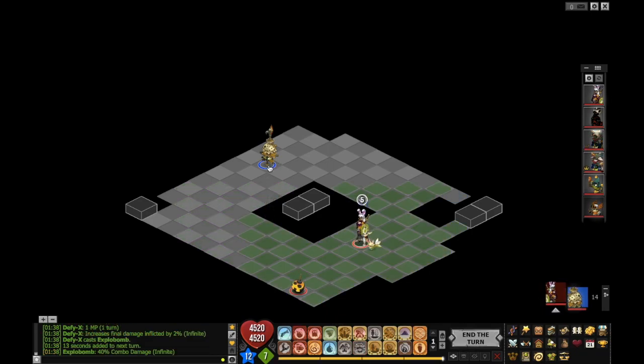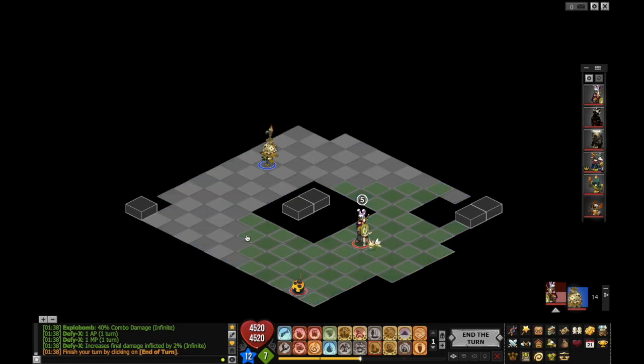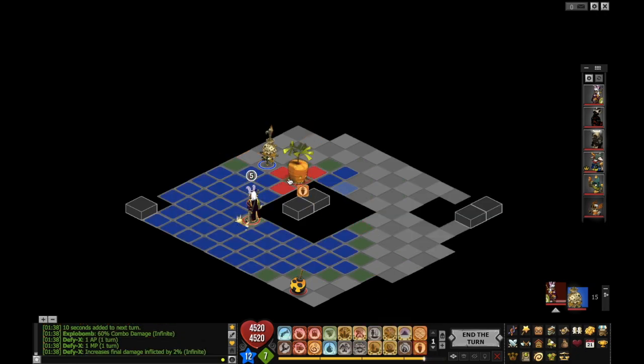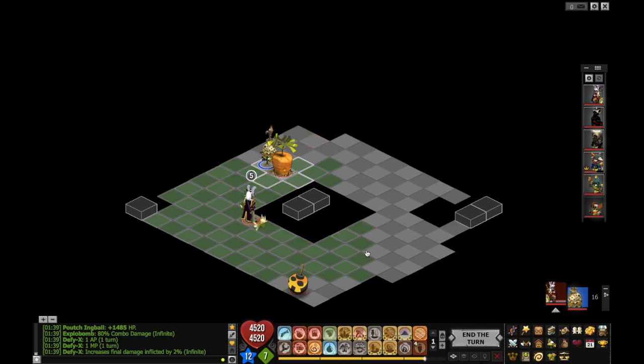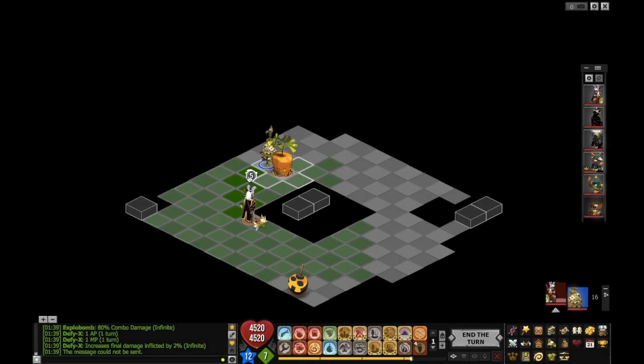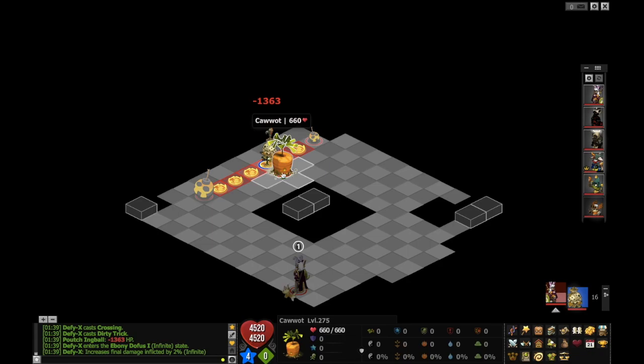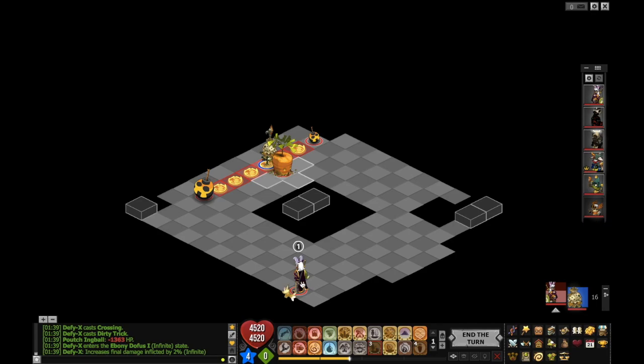There are a few criteria to look at. First, do I want to make a bomb line horizontally or vertically? Factors that can determine this include obstacles. If there's an obstacle here, I'd be more tempted to make my bomb line this way, because now they can't move towards me without breaking the obstacle, stepping in the line, or killing my bomb. It forces them to waste AP just to come towards me.